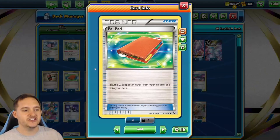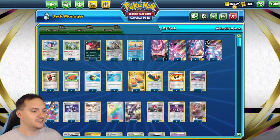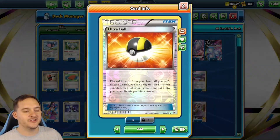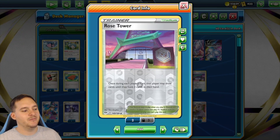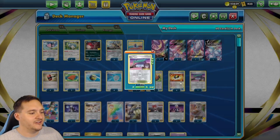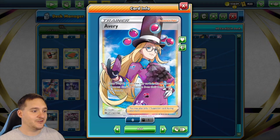Four Crushing Hammers to discard energies, two Pal Pads — part of the cycle with Team Yell's Cheer, Pal Pad, and Cyllene so we never deck out. Pal Pad puts two supporters back into the deck. Four Quick Balls, four Scoop Up Nets, four Trekking Shoes to draw through the deck, four Ultra Balls, and one Rose Tower — mainly to bounce Path to the Peak — which also lets us draw up to three cards.